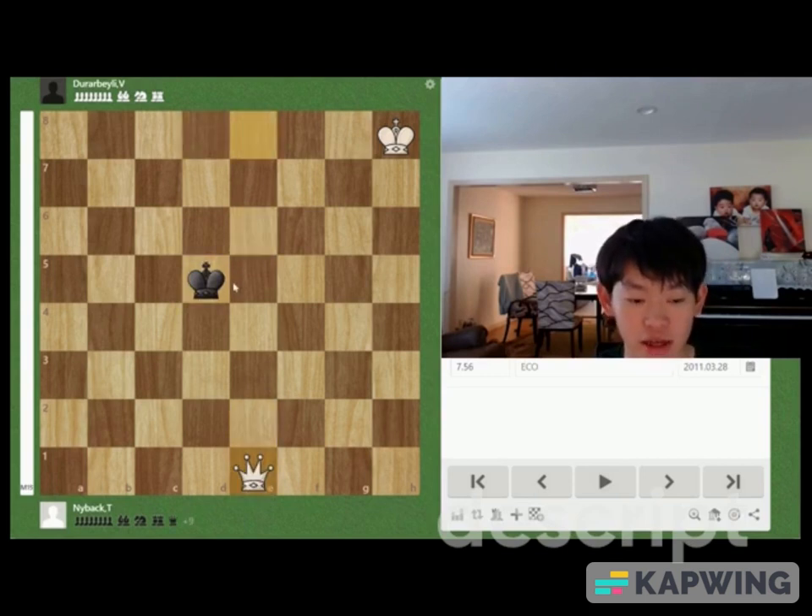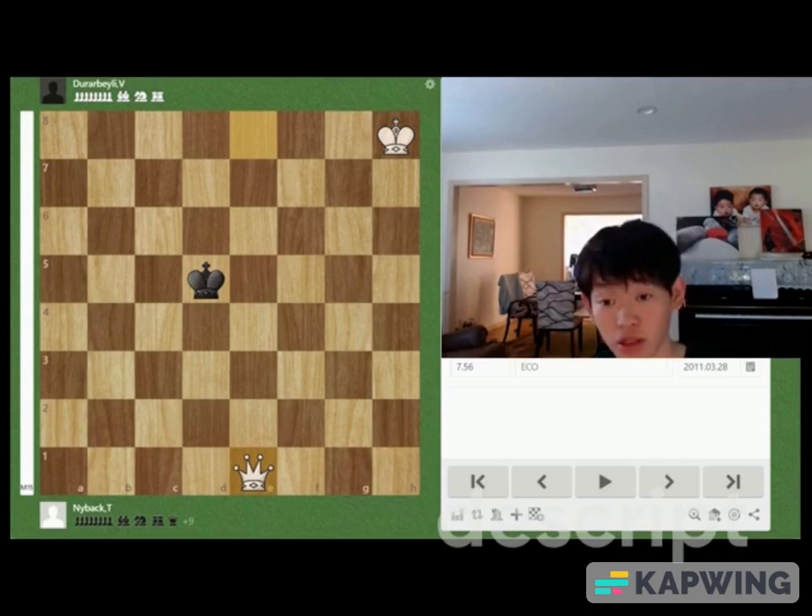King d5 and Queen takes e1. That's a good game. Thanks for watching — I hope you guys enjoyed this puzzle. See you today in Day 238. Have a wonderful day!